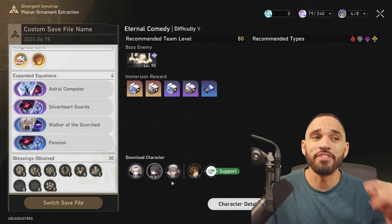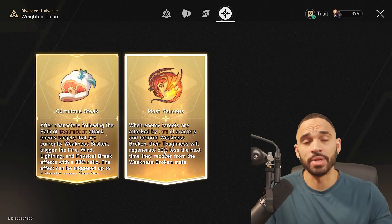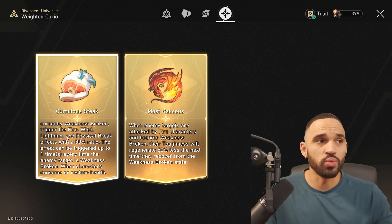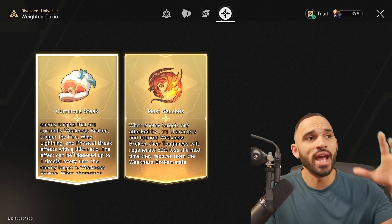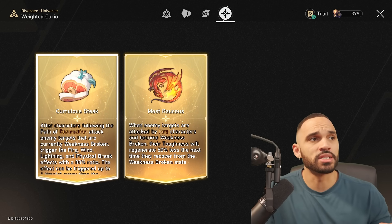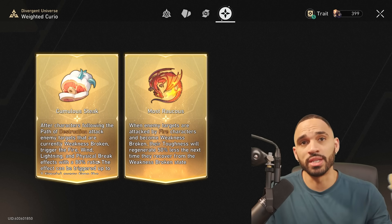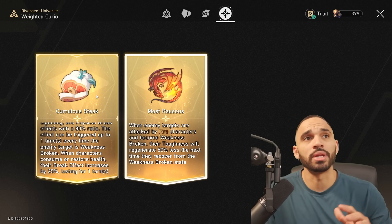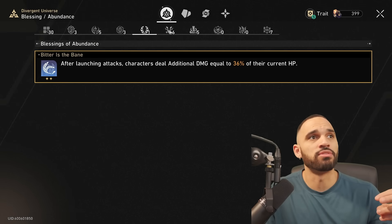For my Firefly break effect composition, I only needed these two buffs: the first one reduces toughness recovery by 50%, so instead of going back to 100 toughness bar they only go back to halfway. The second one is basically like the Elation path buff but for break effect — a cumulative stake where characters following the Path of Destruction attack enemies that are weakness broken and trigger fire, wind, lightning, and physical break effects with an 80% conversion rate, triggered once per weakness break.